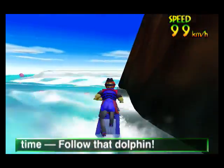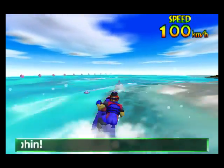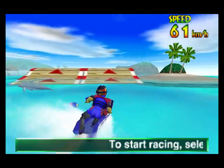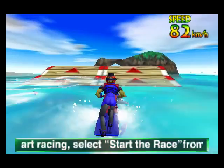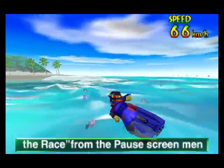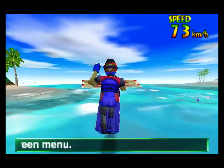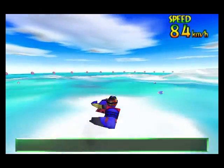So let me go over the controls. Hold A or Z to accelerate. Use the control stick to turn. The B button does this little thing — I think the best way to do it is go off a ramp. I'll hold B right here and do this. It kind of helps you hit the water faster. Here's the difference — not holding B versus mashing B.